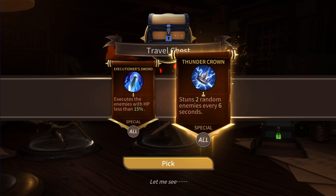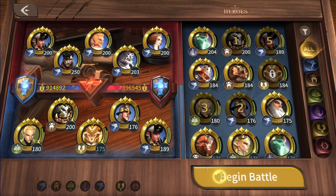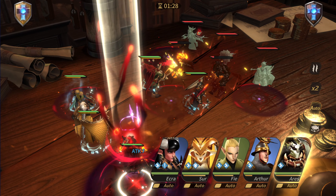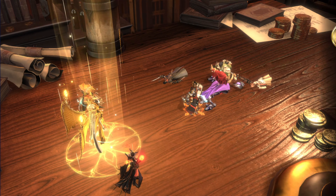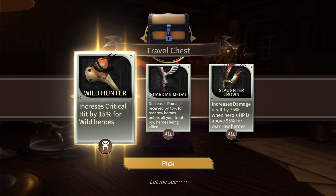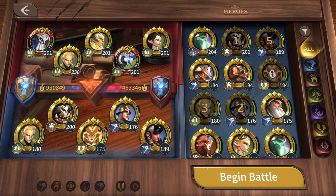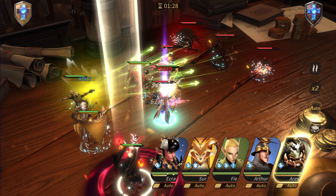If you want to play and get some free items when you start, you can use the referral code in the description or search Google for one. I don't get any benefits if you use my code — I've already hit my limit for referrals — so only the person using the code gets benefits. I don't care if you use mine or someone else's, but I recommend finding one and using it to get the benefits.